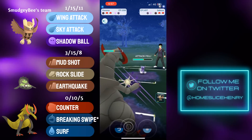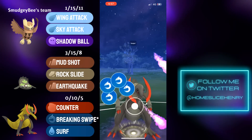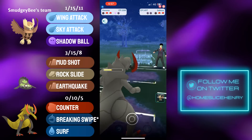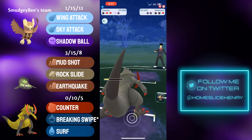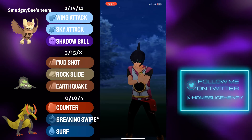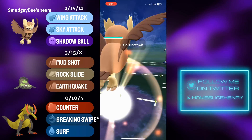Going for the Breaking Swipe — that's going to connect, debuffing the opponent's attack and making it to Breaking Swipe number two. Sableye cannot farm down; they're going to have to throw energy. They reset the debuff with the Medicham. Haxorus farms down. In comes the Noctowl, and the opponent concedes the match.